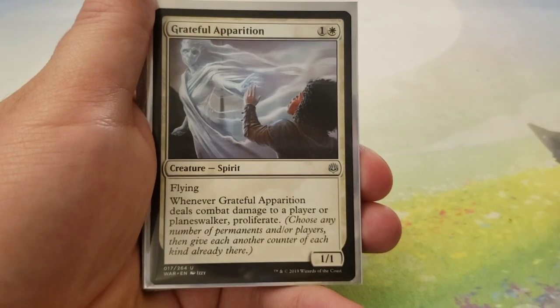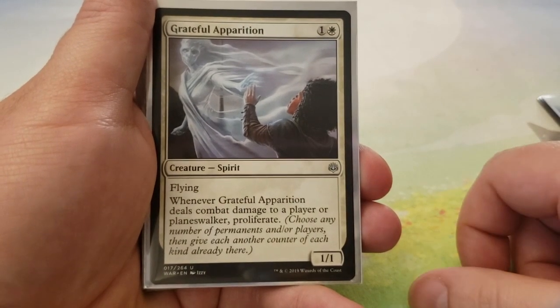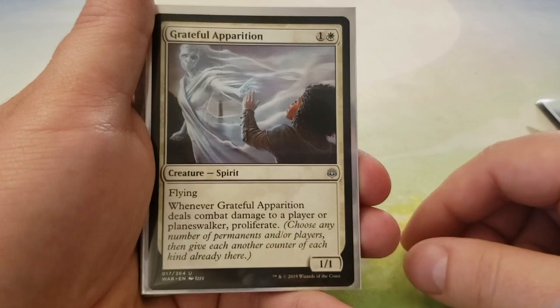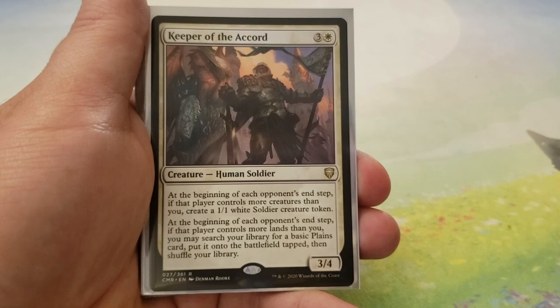Grateful Apparition — for 1 and a white, we have a 1-1 with flying. Whenever Grateful Apparition deals combat damage to a player or Planeswalker, proliferate. Proliferating also proliferates the loyalty counters on your Planeswalkers, so you can't go without it.